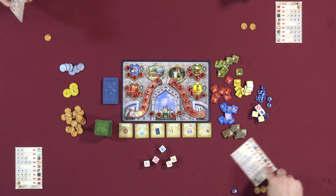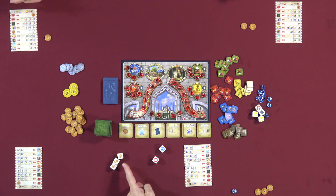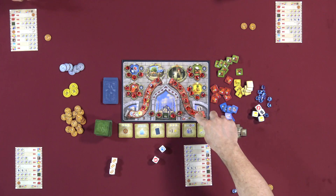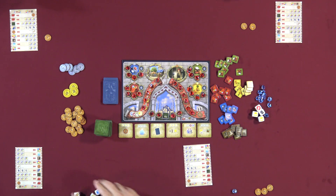One action you can take is activating dice that show lira — for each lira die, you get two lira. For example, three lira dice gives you six lira as one action. When you use dice for an action, they're done for the rest of your turn. For a second action, you can do any available action. You might not always have a useful second action — in that case, it's the next player's turn.